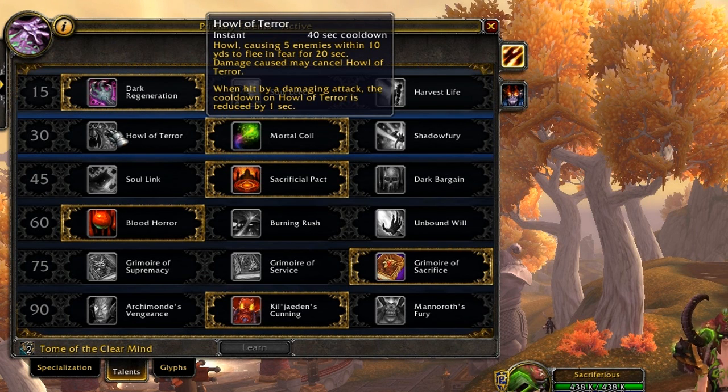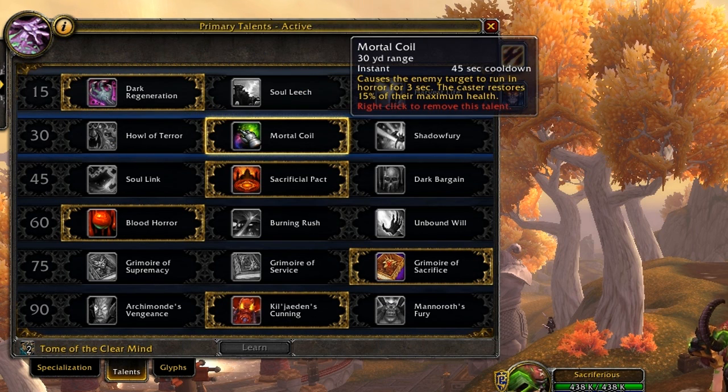For the Level 30 Talent you have a choice. You can run either Mortal Coil or Shadow Fury. If you're running BGs or RBGs I recommend Shadow Fury because of the AoE stun effect. But if you're running 2s, 3s, or 5s, pretty much any arenas, you're going to want Mortal Coil because of the instant cast, healing factor, and the addition to Fear. It's good for getting peels off on yourself, a healer, or a teammate. I'd stick between Mortal Coil and Shadow Fury — Howl of Fear relies more on Affliction.